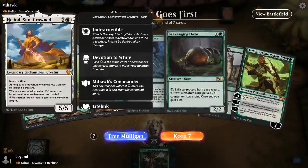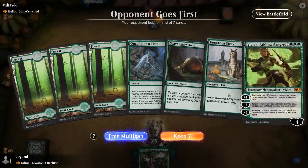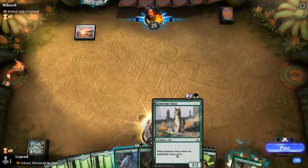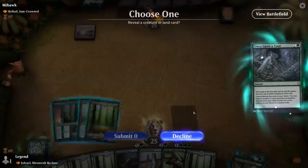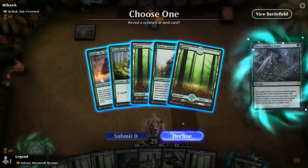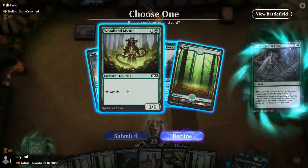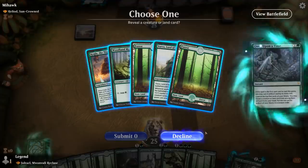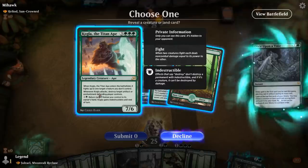We're on the draw versus Heliod Suncrowned, so I'm against a life gain deck. Yeah this hand's okay — I've got turn two Jorail, turn three Generous Tray start. No one-drop though. I've got four lands. I probably don't need Mystic since I want to go turn two Jorail, turn three Tray, and then turn four Vivian. So I'm probably better off taking Kogla as kind of a later play.